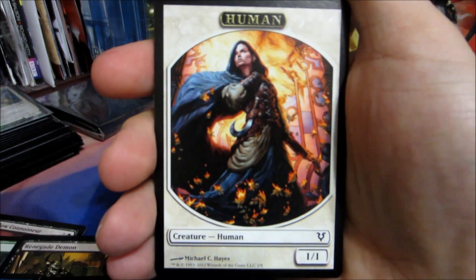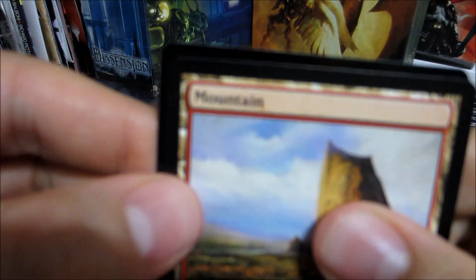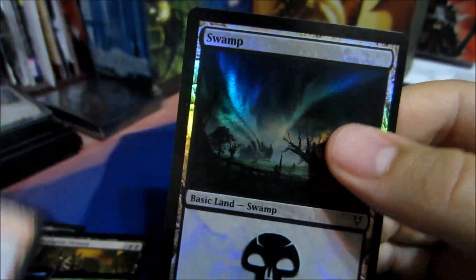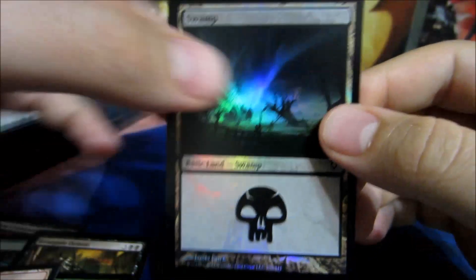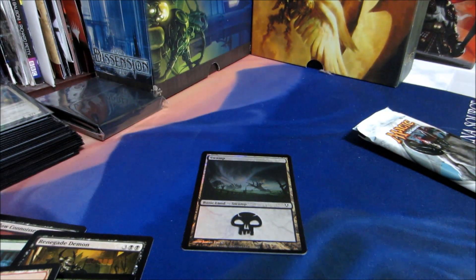And for the foil — no, human token. Let's do a little peeky. Looks like a land. It is a land. Foil Swamp! Foil basics are still good. Not a Cavern of Souls, but at least she's pretty. Thanks so much for watching. Hopefully bring you some more cool stuff real soon.